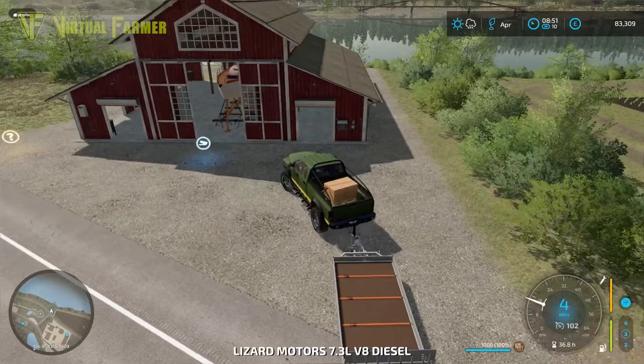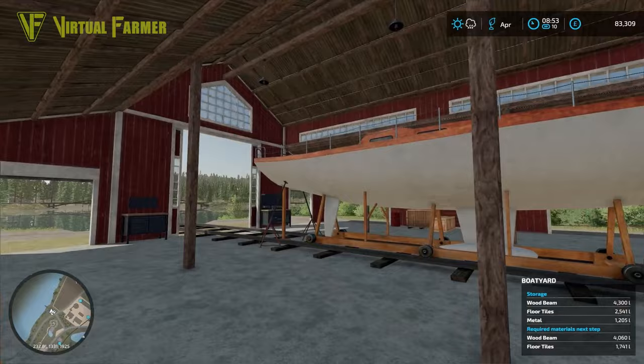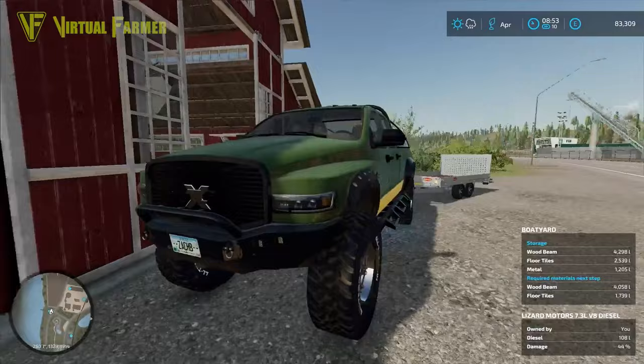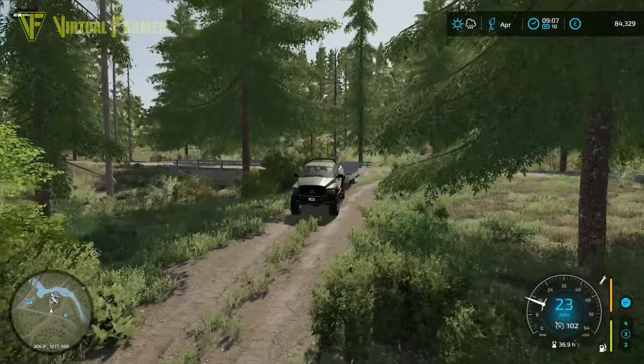We're heading to the shipyard to drop off the pallet of floor tiles. Checking the requirements: wooden beams need 4,065 and we've got 4,300. Floor tiles need 1,745 and we've got 1,545 — so this single pallet should get the boat on to the next stage. It's coming along very nicely, but we'll need some fabric very soon, so we need to get working on that.